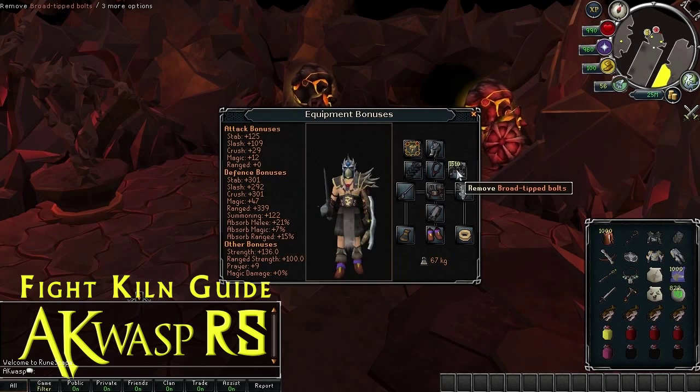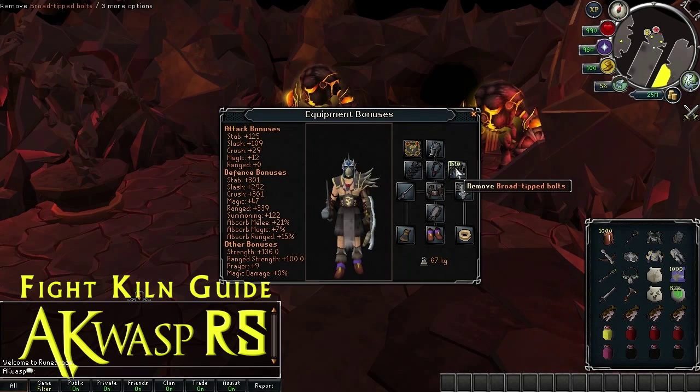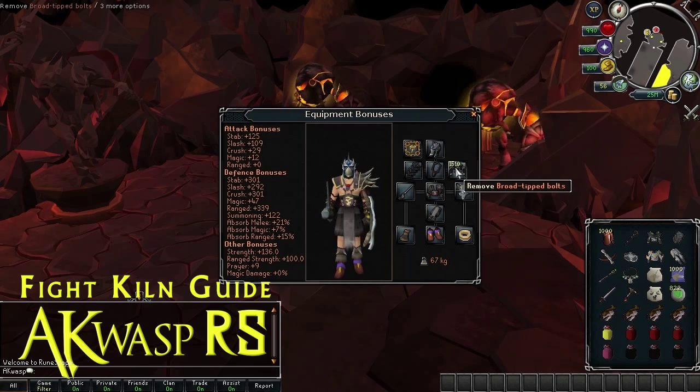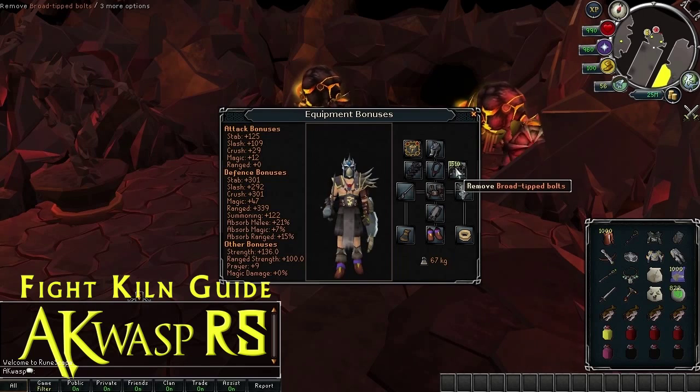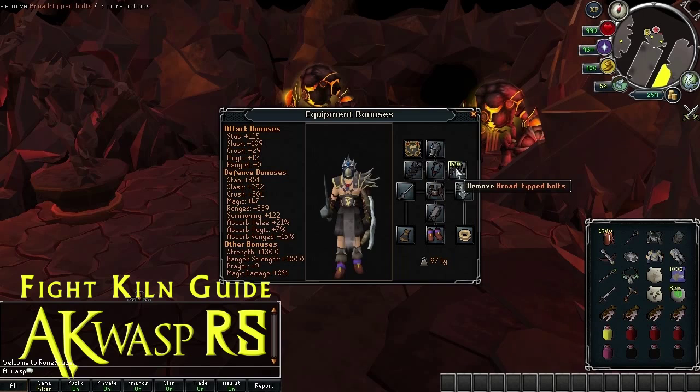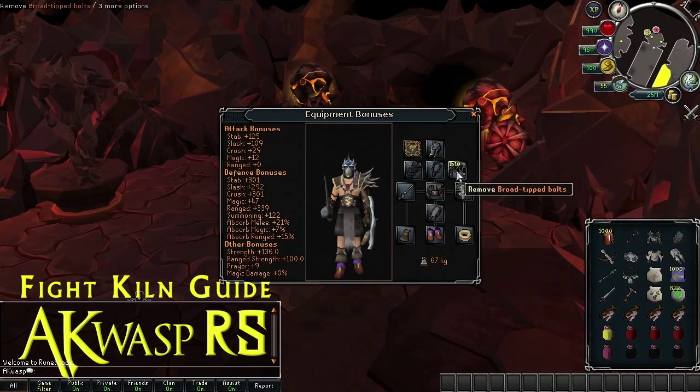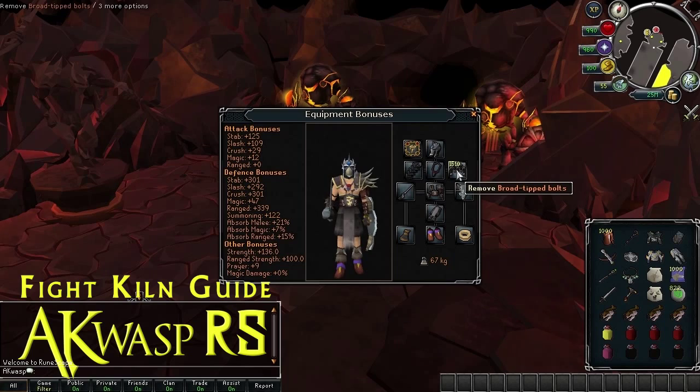Diamond bolts just have the ability to hit their special attack, but they're a bit more expensive and people tend not to like leaving them on the ground. So if you bring diamond bolts, you'll want an Ava's Alerter, which takes another inventory spot — it's just really not worth it. You're better off forfeiting the special ability of diamond bolts in favor of just being able to leave these bolts on the ground. I had 510 left from the last run, so you don't lose that much. They're cheap, and actually good fletching experience if you're making them yourself.